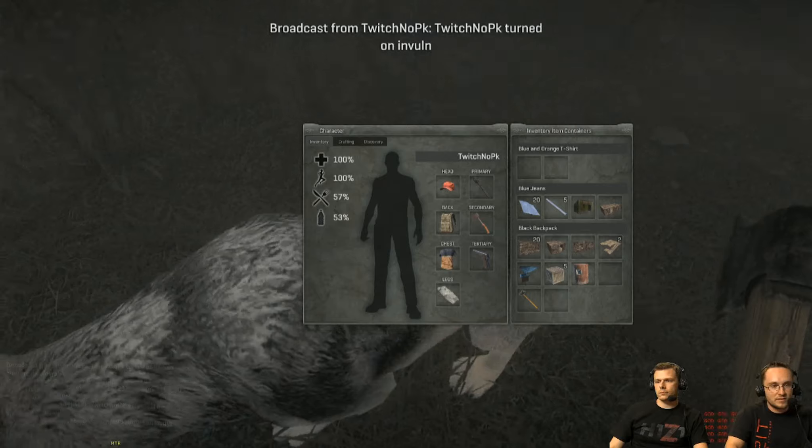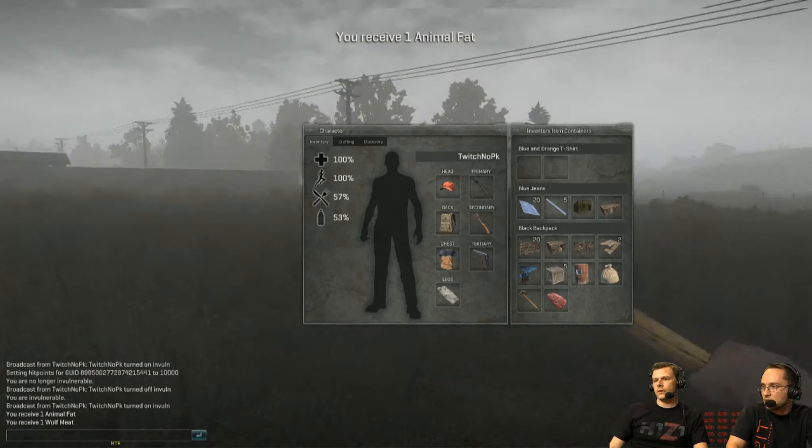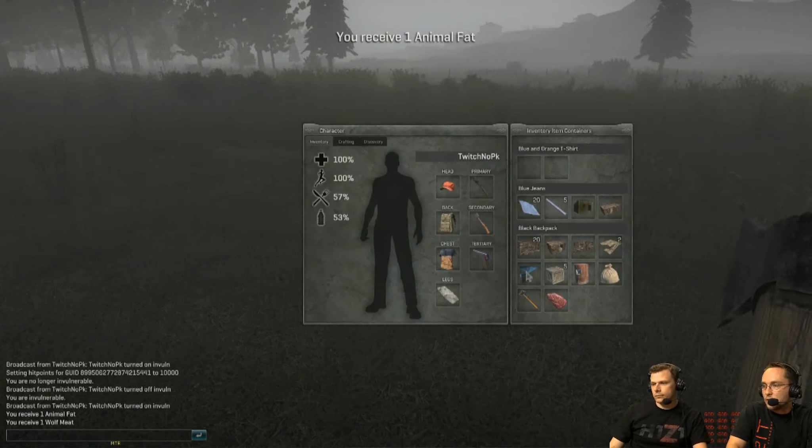They've got icons now for health, for your stamina, for your food and your drink, and also slots for free weapons, and a head, back, chest, and also a legs piece for any cosmetics which you want to put on your character.